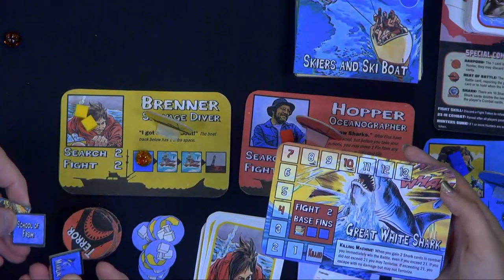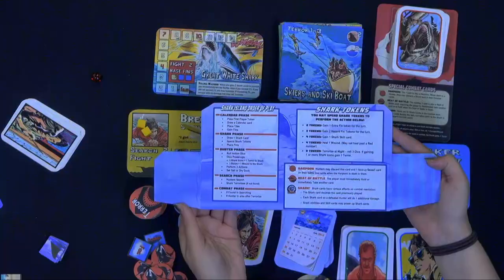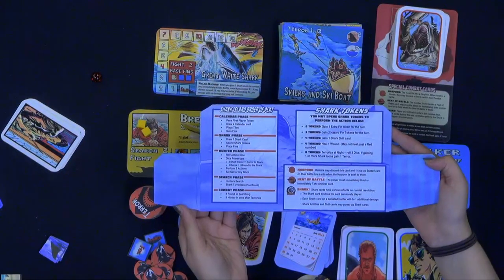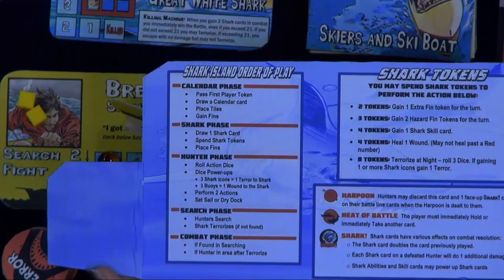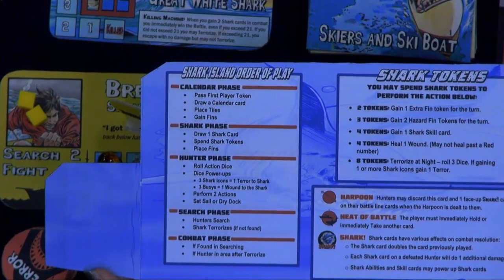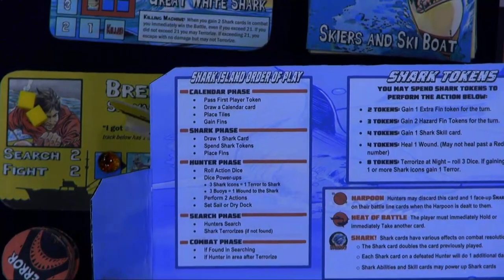He starts with three fins, and one of them represents him — the one with the person shaking a fist at the shark fin. The other two are just basic things that can be confusing if you see them in the water. He's also got a special ability. The shark player operates behind the screen, which shows the different phases of the game and how he can spend his shark tokens to do special things. He earns those from the players as the game goes on.